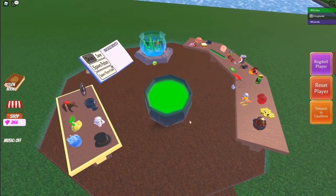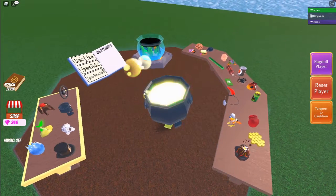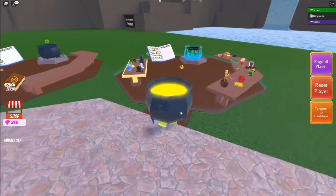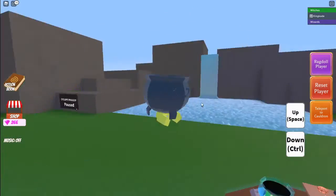So like, let's say I want to make a fly potion — I can grab a Zeus beard, toss it in the cauldron, and I can grab a bird and also toss it in the cauldron. Then I can go ahead and spawn that potion, drink it, and boom — there we go.